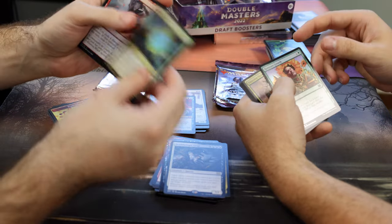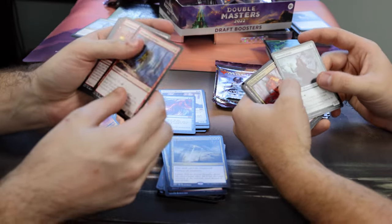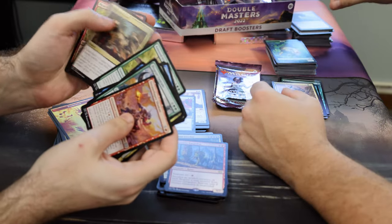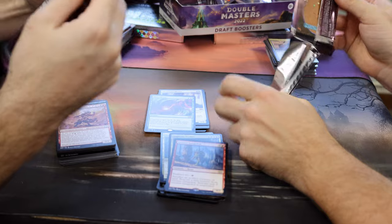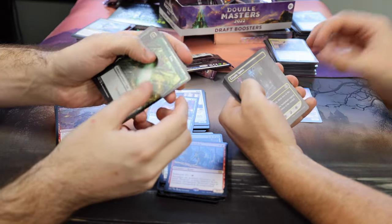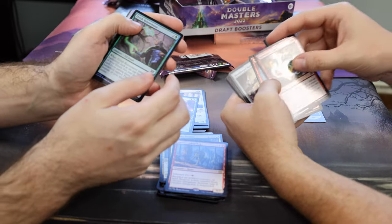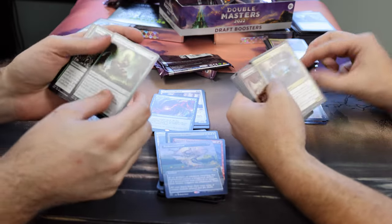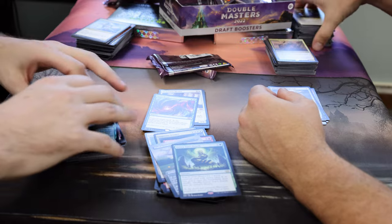Bring back Yawgmoth! Bant Charm Foil, Rampant Growth, Lava Coil. Dauntless Escort and a Skullbriar. Greater Gargadon. Oh God. Biogenic, Washout. Last pack of the box — it's only 24 packs. Oh, and there's not a box topper, is there? No box toppers — disappointment. But they put them in the packs. Egg token. Titan Strength, Elvish Rejuvenator — disappointment. Battle Axe. Panharmonicon Borderless — not too bad. And Rishkar, Green Sun's Zenith. No Shattergang. I think my side won.